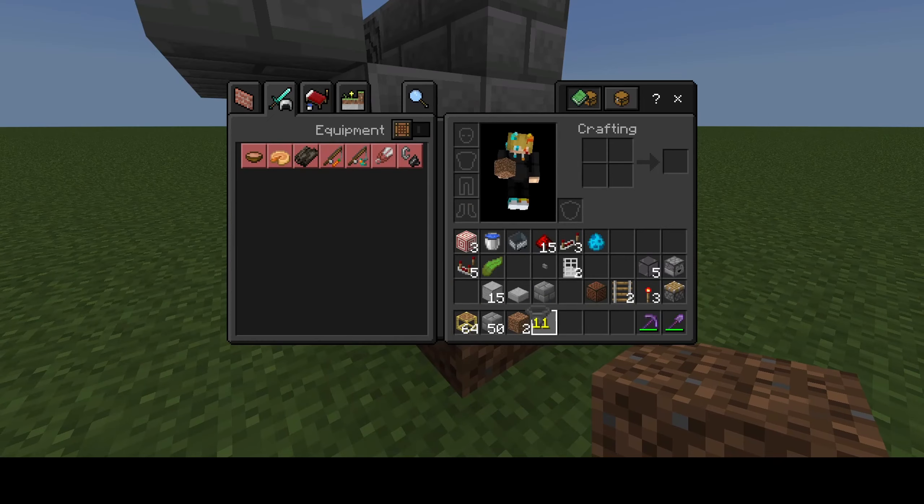Next, what you're going to want to do is place another temporary block right there, then pull out a hopper and place it on top of that block.